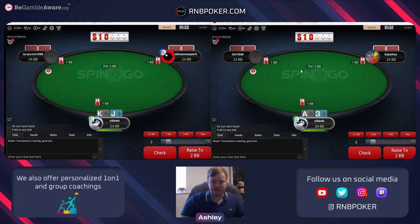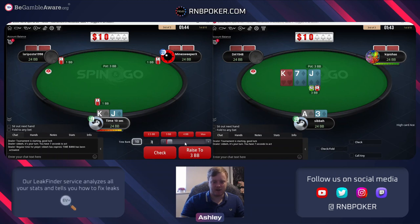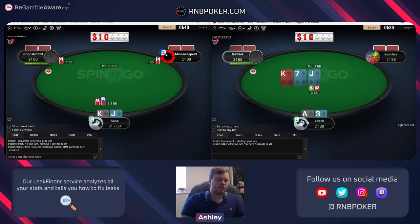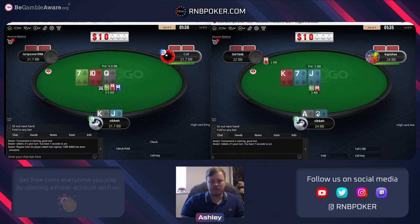I'd say recreational on both. You could go all in here with ace three or you could check back - either is going to be fine. Same here, you could check back or you could raise all in. I'll go for a non-all-in raise over king jack. Ace three's pretty close, you can jam and you're going to make a lot of EV, but checking back makes a lot of EV too.